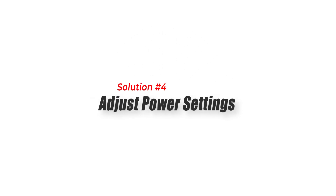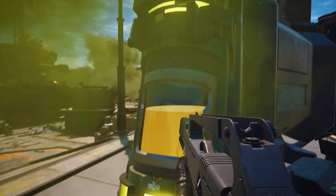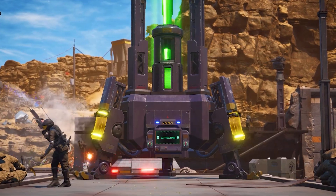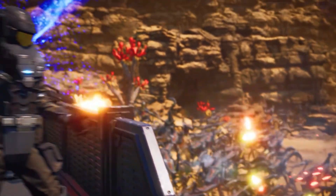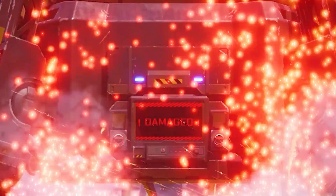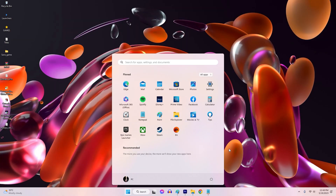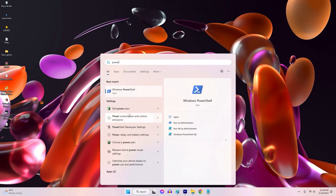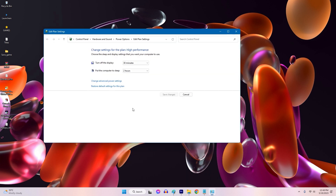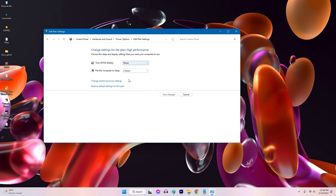Solution 4: Adjust Power Settings. The High Performance Power Plan ensures that your computer operates at maximum performance, allowing your hardware to deliver optimal FPS during gameplay. Selecting the High Performance Power Plan ensures that your system utilizes maximum resources, potentially improving FPS in Starship Troopers Extermination. To do this, press the Windows icon on the Taskbar, search for Power options, and choose the High Performance Power Plan if available. Click Change Plan Settings next to the selected Power Plan, set both turn off the display and put the computer to sleep to Never, then save the changes and close the power options.